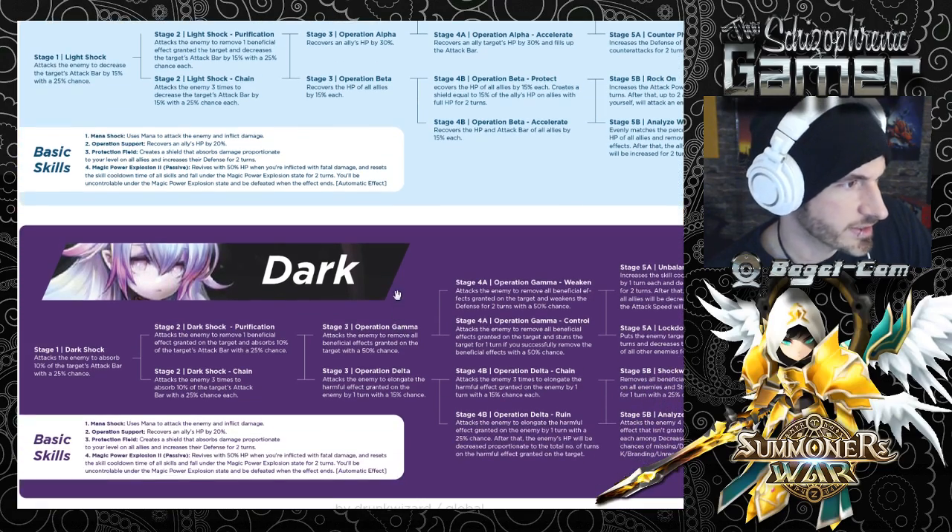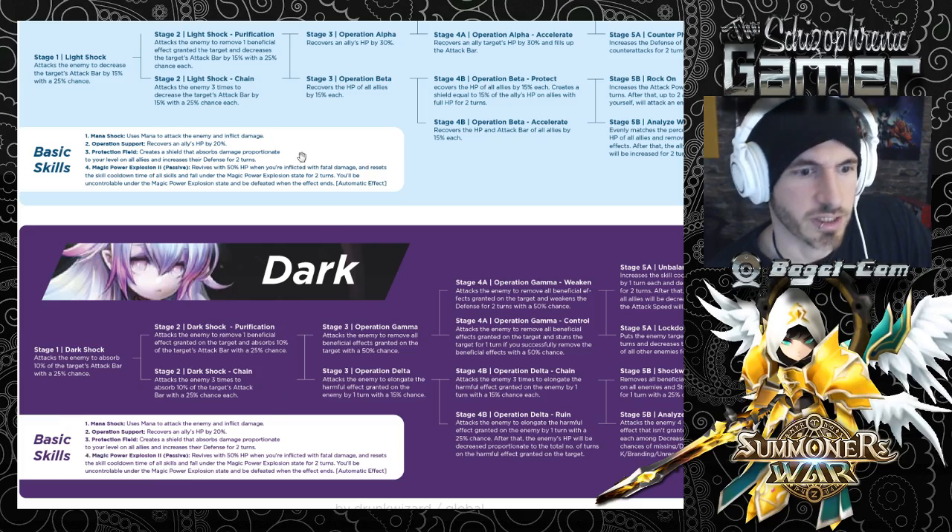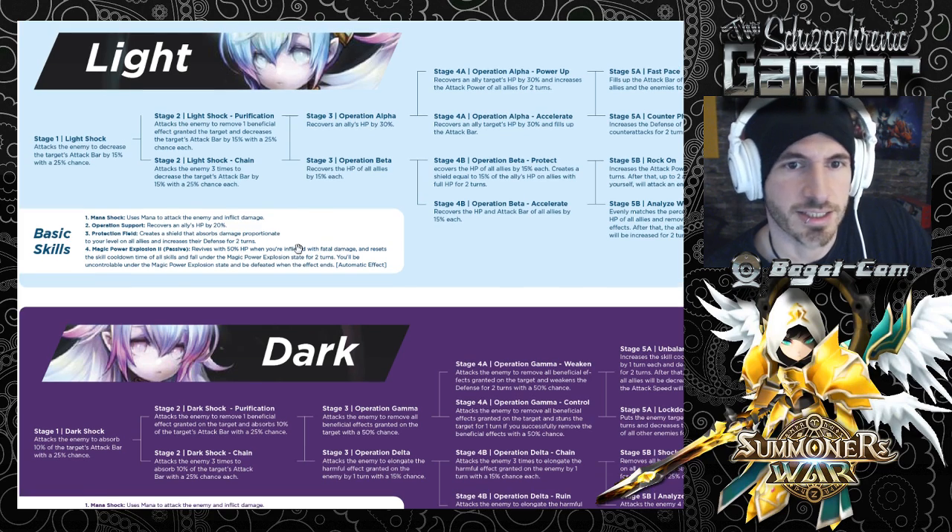Mana Shock, same thing. Operation Support, same thing. Protection Field, same thing. So light and dark when you first get them, they got the same skills. But you can improve them - we can rebuild them, we can make them stronger.